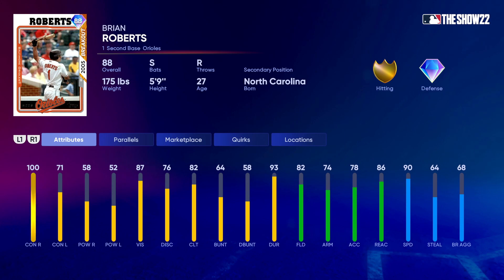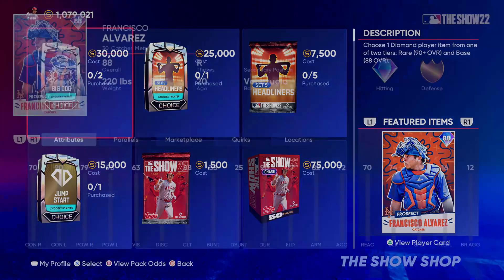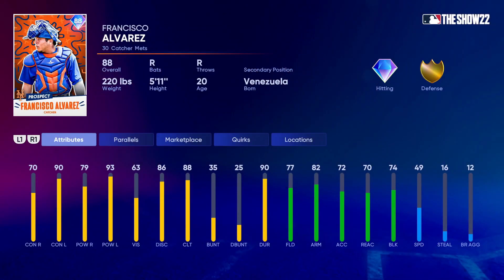Then we've got a breakout Brian Roberts — a switch-hitting second baseman who only plays second base. He's got 100 contact versus right, 71 versus left, 58 power versus right, 52 versus left, and 87 vision. Gold fielding right away at 82, 74 arm, 86 reaction, and 90 speed — he is a speedster. High contact versus righties, lower contact versus lefties, and lower power overall, but Brian Roberts has a pretty nice swing. Not a bad second baseman at this point in the year.